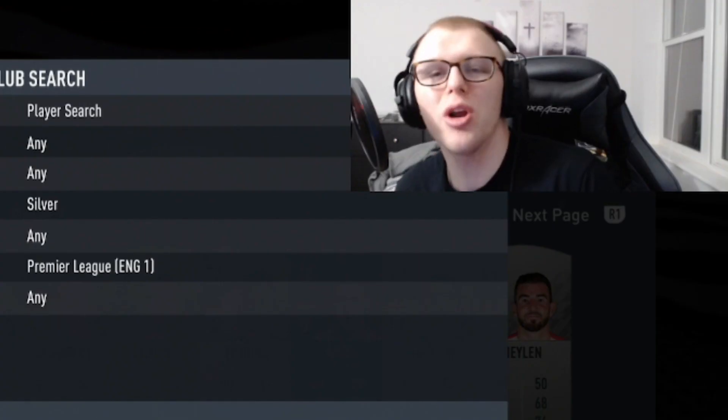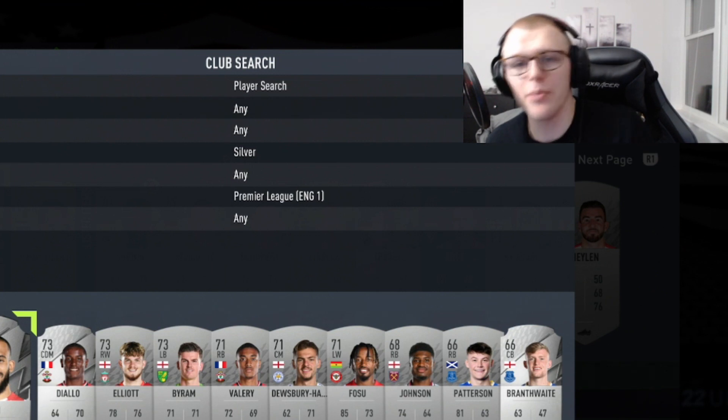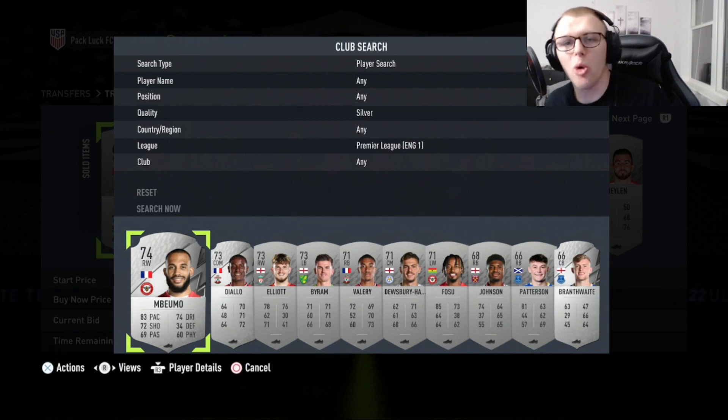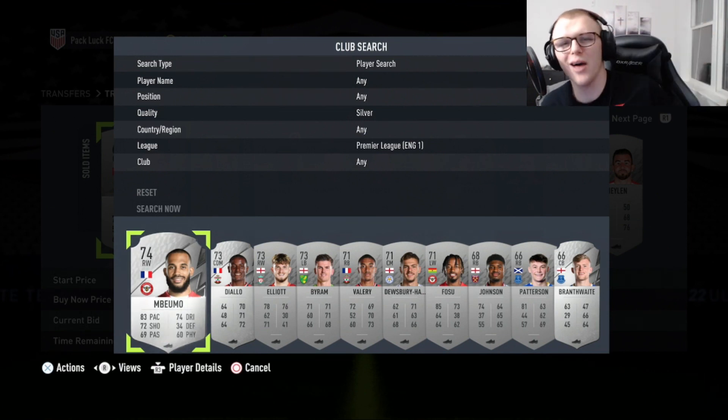Comment down below — are you going to be doing this method? Prices may vary but the same thing applies: if you have to bid or buy now for a little bit more, you could also possibly sell for a little bit more. Or if you buy for a little less, you could also sell for a little less. That is up to you. If you want more coin trading methods, here is my trading playlist — feel free to subscribe and check out the content.